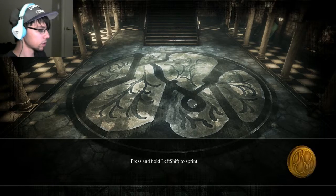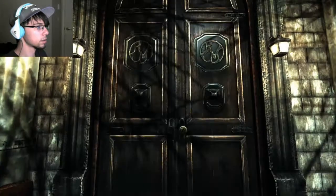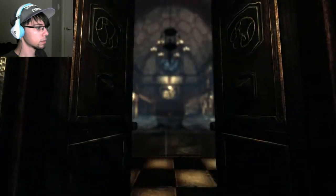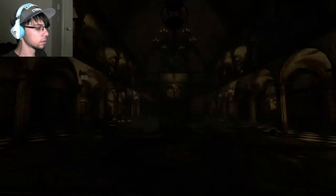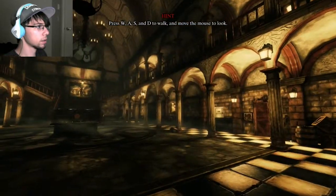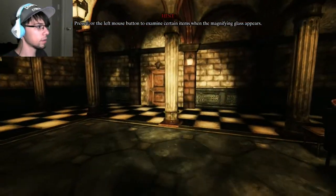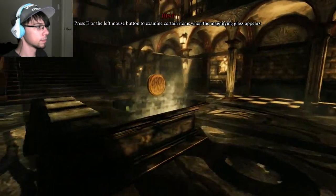Press and hold left shift to sprint. Okay, let's go — I want to play. Well, that was your first mistake. Oh F. Okay cool. Let's examine.